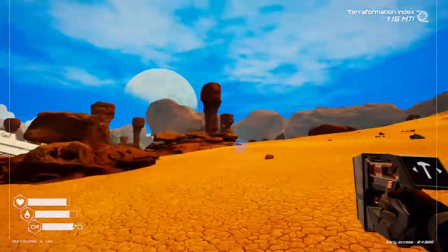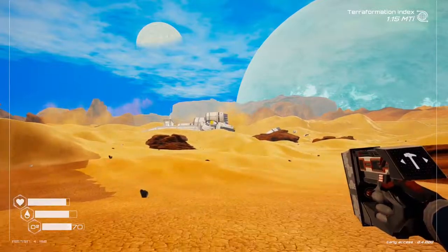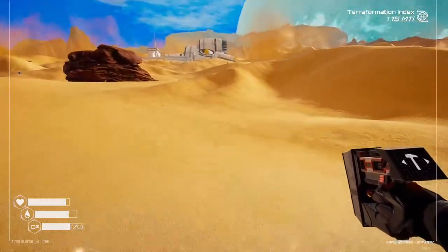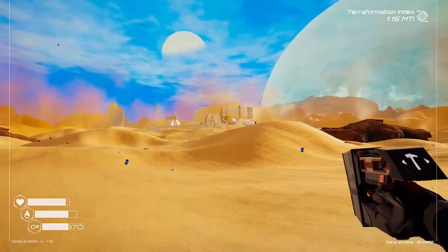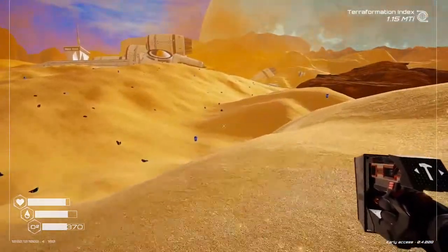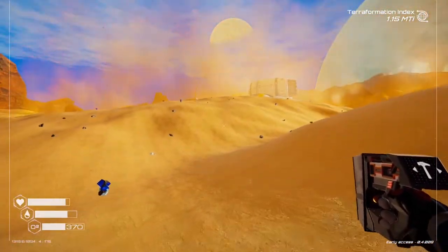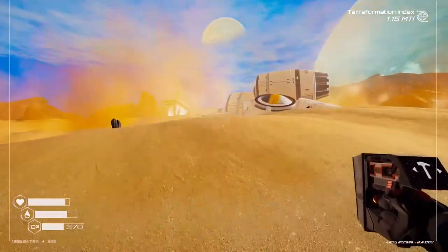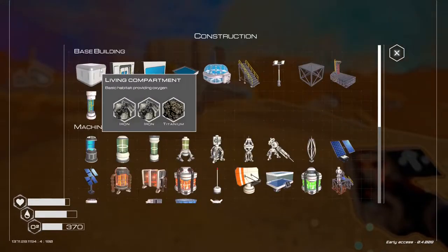It doesn't have to be right on top of it, but close enough. We'll gauge it on oxygen consumption. This spot here looks good - look how much oxygen we've used to get here, and I even stopped for a bit. This will be fine. Let's get the shelter set up here.